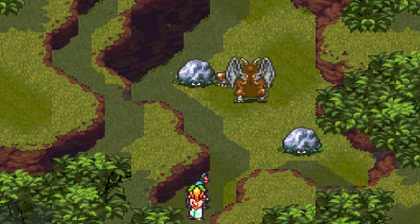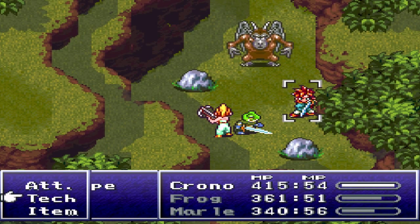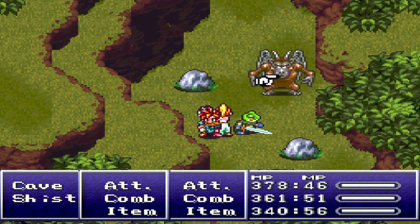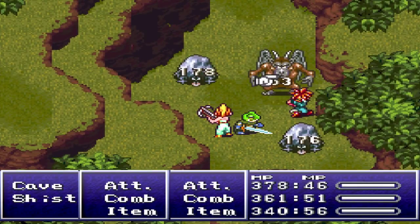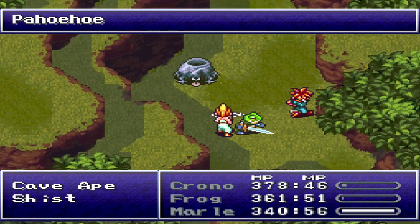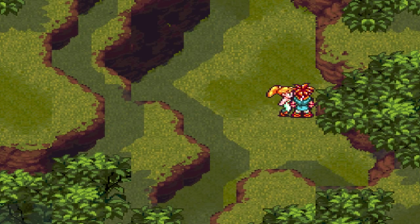Looks like we have a fight right off the bat. We've already fought that Golden Ape, but we have two other things we've seen before. We'll see how much damage Chrono's Lightning 2 does since we haven't really used it outside of a boss fight — Lightning 2 strikes all enemies. These things are called Schists, which is a weird name, and the ape was actually called a Cave Ape, so it's an upgraded version of the Golden Ape or whatever it was called. That was easy enough — Marle has leveled up.